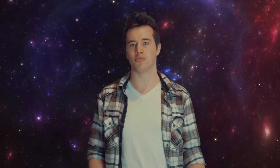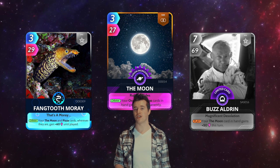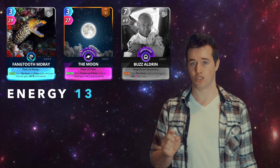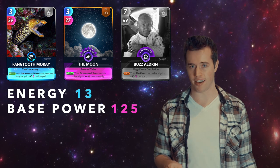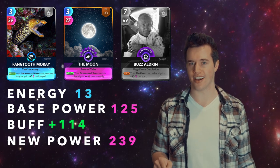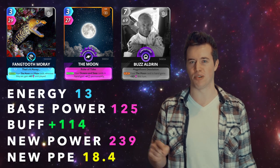Lastly, let's talk about some trios. I'm going to start by talking about three cards that have two separate trios. Starting with the Fintooth Moray — Fintooth Moray, The Moon, and Buzz Aldrin. Total energy: 13. Total base power: 125. These three have a boost of 114. That makes their new power 239, and their new PPE 18.4.